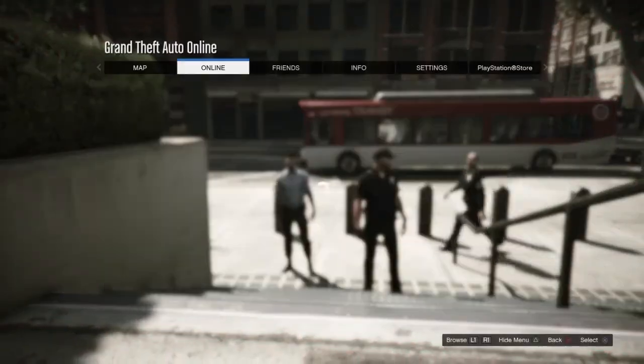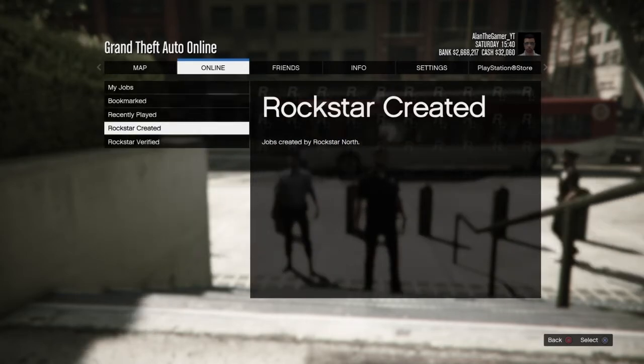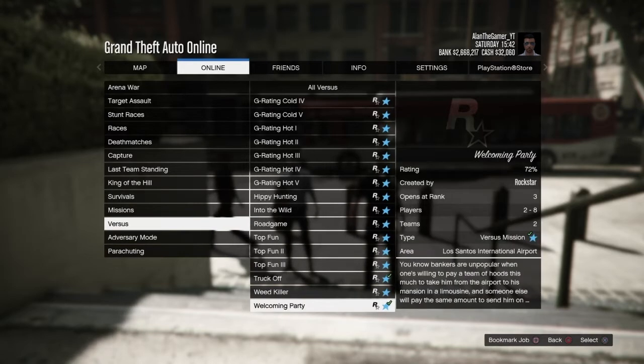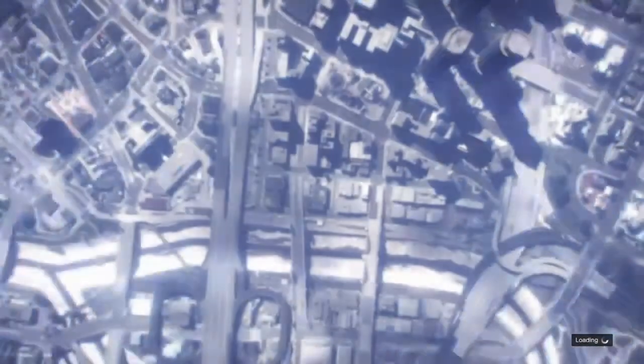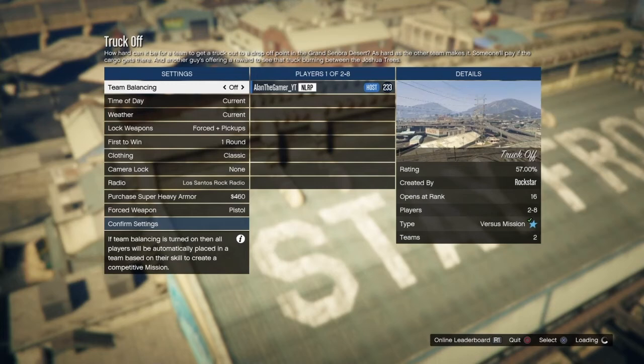Alright, let's get the outfit. So you go to Online, you go to Jobs, you go to Play Job, you go down to Rockstar Created, you go over to Versus, go all the way towards the bottom, and you start up Truck Off.